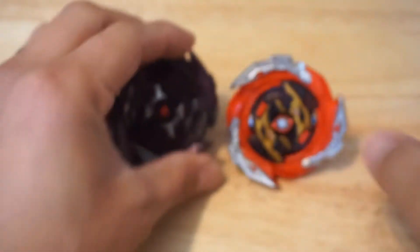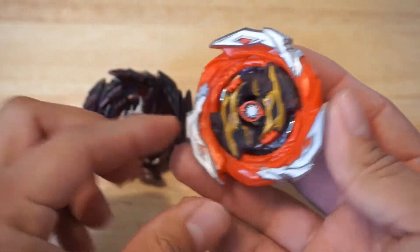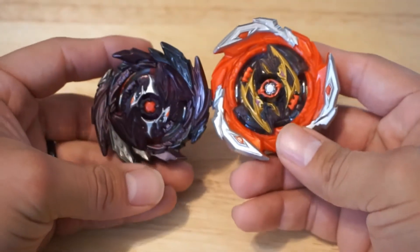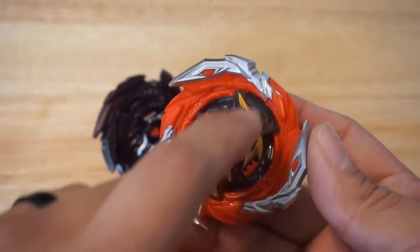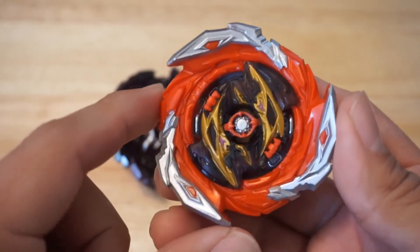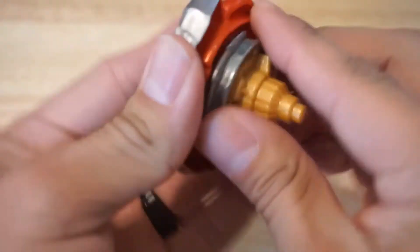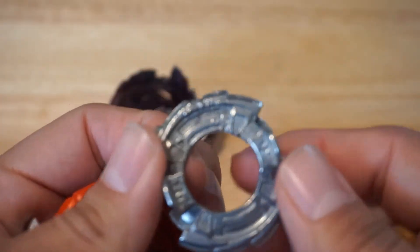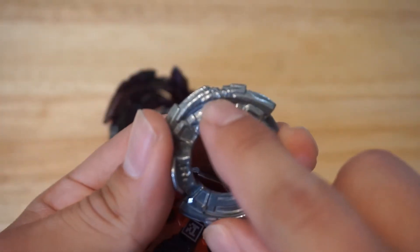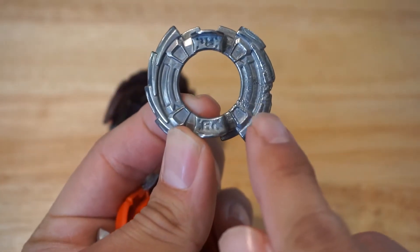Here is Brave Rocktivore — this guy is huge compared to Satoum, look at that! It's pretty cool. I like the whole solid orange and gray-silver look to it. Here is his... whoa, what's going on here? What is that supposed to look like — did I get a defect?